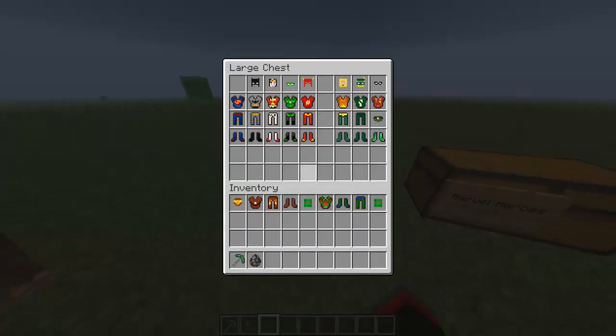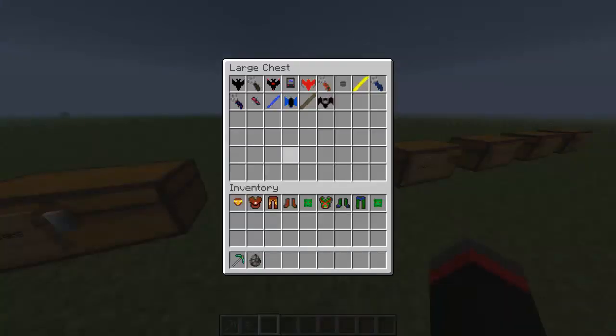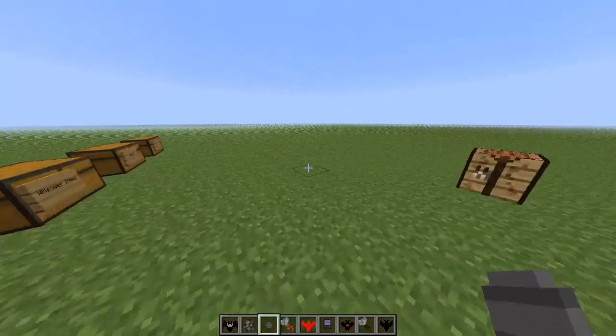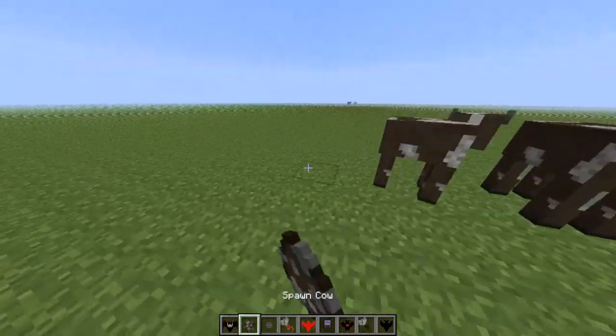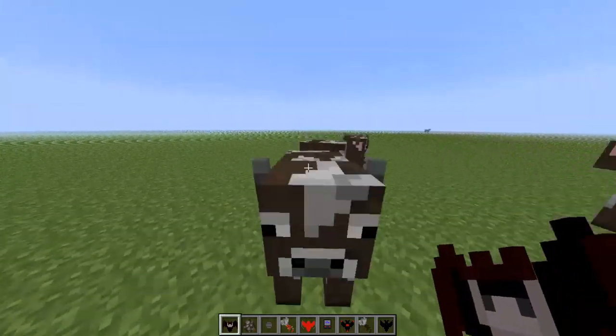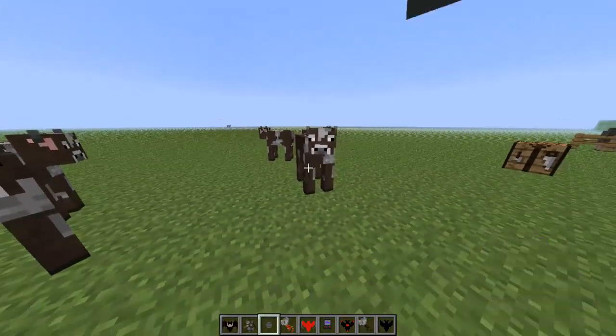With Batman, he obviously doesn't have any powers, but they have a bunch of bat gadgets. There's the Batarang, Grappling Hook, Bat Bomb, Sonic Bat Call, and Throne Bird. There are also Robins and Batgirls, although I don't think Batgirl is in yet. Bat Glider — I wanted to try that, I haven't used it yet. Let's try the Smoke Pellet.